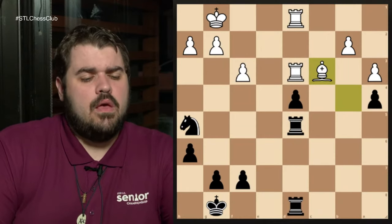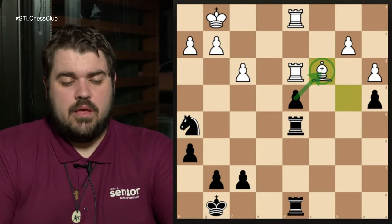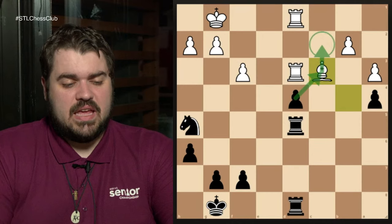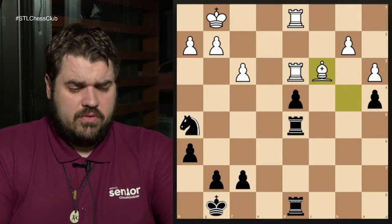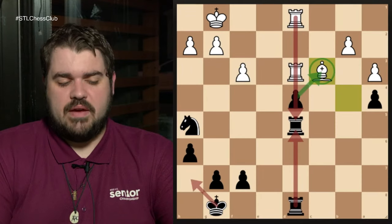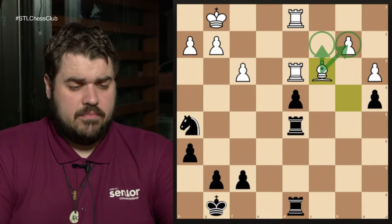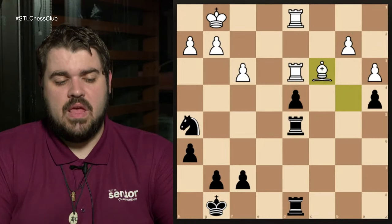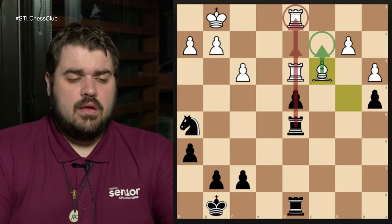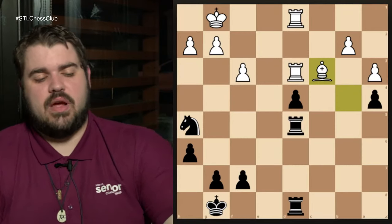Looking at our forcing moves — pawn takes bishop — I think we can pretty clearly establish this isn't so good because there's a pin on that pawn. And even if there are ideas of promoting in time, we're always one move too short. If pawn takes, rook takes, rook takes, rook takes — we don't have to worry about a back rank, but we do have to worry that even if we get a pawn to the second rank, the rook can always stop it. So we can't try any trading shenanigans. The other move many people are suggesting is knight to f4 — this also looks very good. It's also a forcing move: we're threatening to take a rook with the knight, which is a win-material situation. And it's adding a defender to this rook so our pawn might not be pinned anymore.